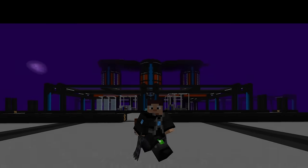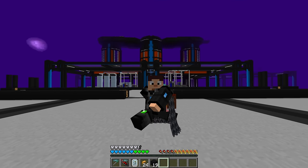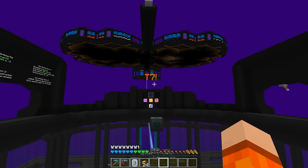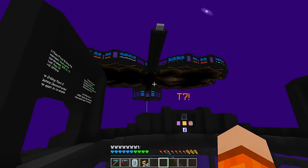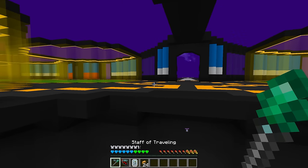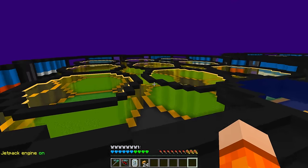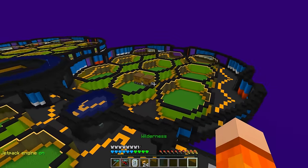Hello everyone, welcome back to GTNH, and I'm really excited for this episode as today we're going to try to get our perfect bee. Just look at how cool that build is up there. So in the last episode we built the hives, which is a place for everything bee related. This is going to store all of our alvearies and all the bees we're eventually going to have on passive, which we'll have to make a start on breeding today.